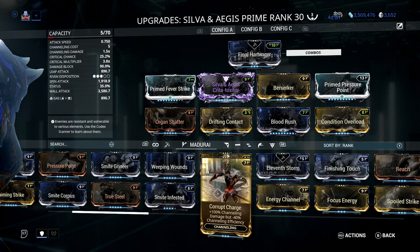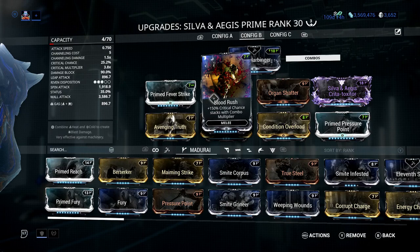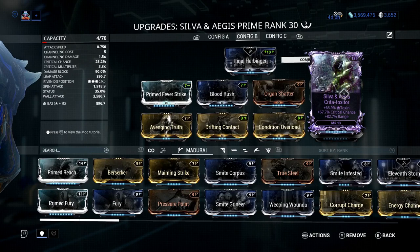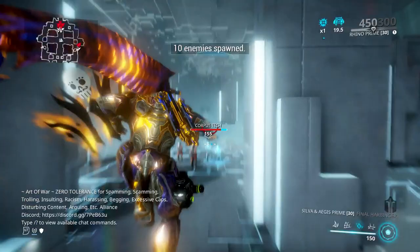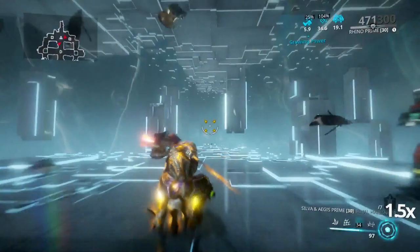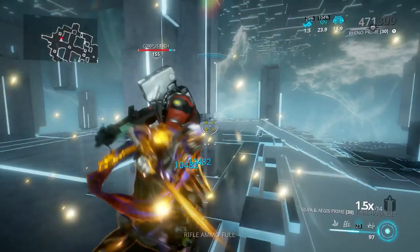That is what I'm talking about when you activate Iron Shrapnel — you can deactivate Iron Skin and it shoots dudes across the map. Now the last part of this video is looking at the Silva and Aegis. The reason we're looking at it is because it has a huge damage reduction with Avenging Truth. You don't have to use that — if you're not using it, I'd recommend putting on Berserker. While you're blocking with this you're going to do huge damage. This is only a gas build, and if you don't have a riven, throw on your dual status toxin mod.